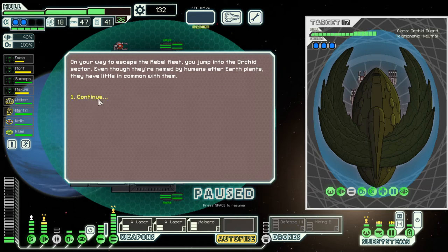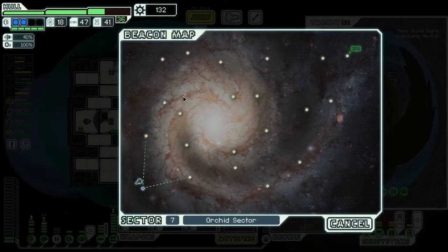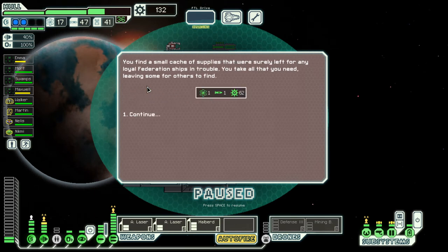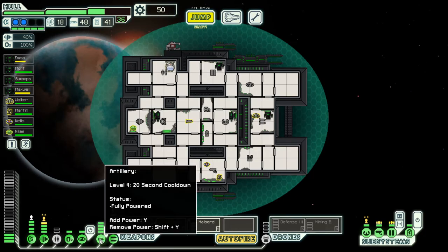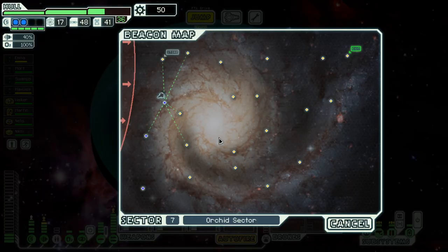Why are they also so angry even though they're named by humans after Earth plants? They have a little colony with them — we can interact with them. We'll leave him alone; he's got cloaking. If he didn't have cloaking I'd kill him — absolutely no morals. Send an away party to investigate. 62 dash — that's a lot of dash with a 20-second cooldown. It's gonna tear apart the flagship.